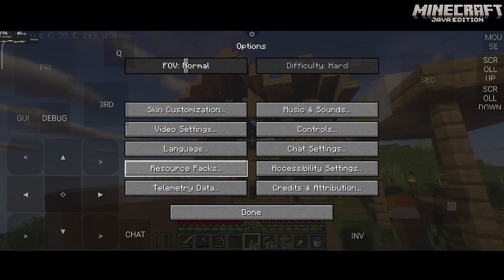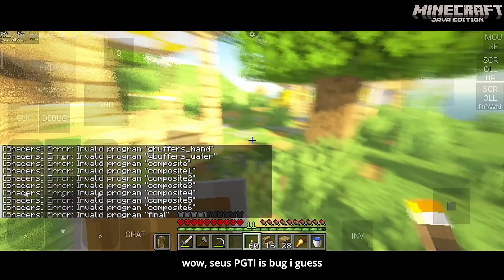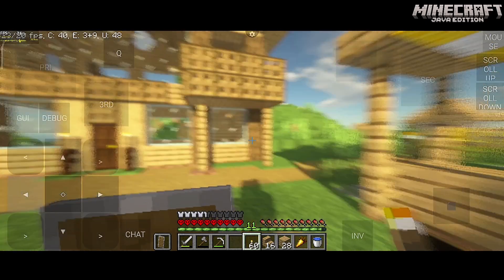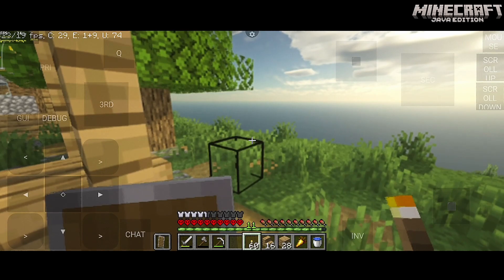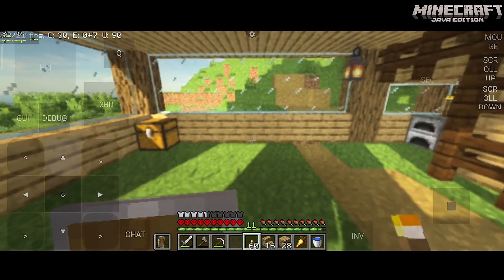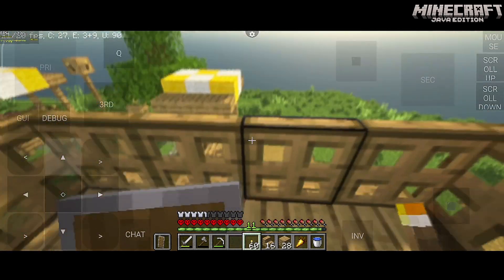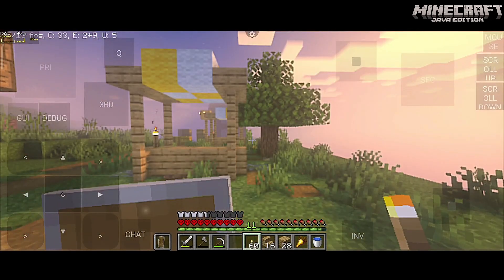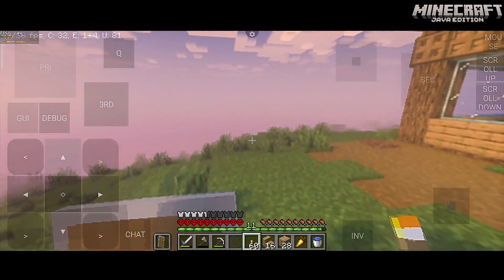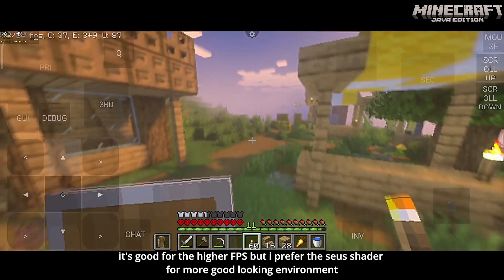Let's try another. Wow, Sues PGTI is buggy I guess — it's so bright. Let's try Super Vanilla. It's good for higher FPS, but I prefer Sues shaders for a better-looking environment.